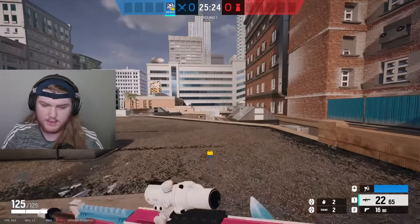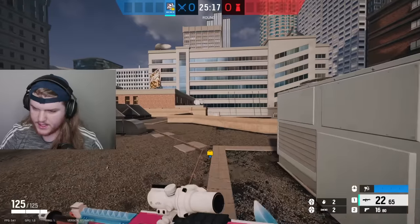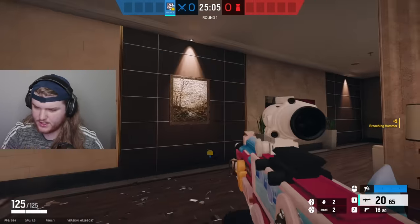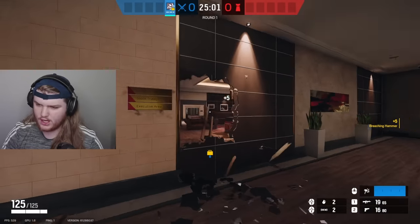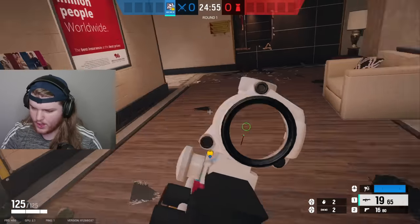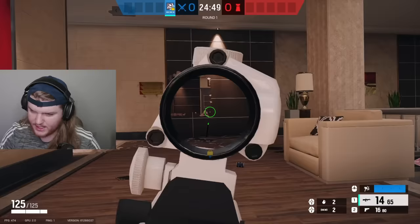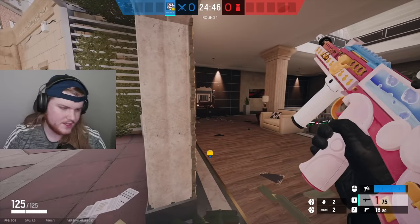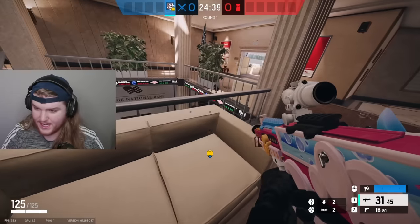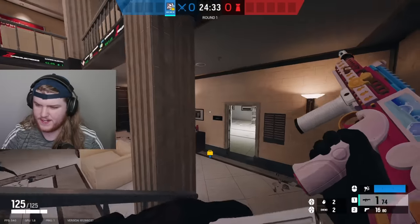While Hibana is doing that, the rest of your team is going to want to be executing onto square and stock. You're going to want to have Ace push into square and get this wall here. Normally this wall will have shotgun holes across it so the defenders can swing you as you're walking into square. So you're going to want to deal with that somehow, whether that be killing the person holding the head holes or just smoking it off.